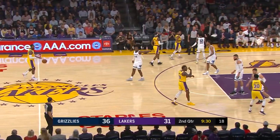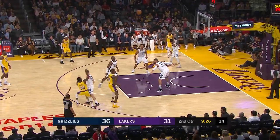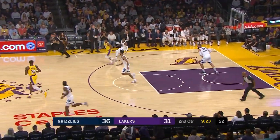On Valanciunas, who has six points and five boards. You can't fault the man for just being bigger and stronger. Troy Daniels — that's a special team, but a misfire there.